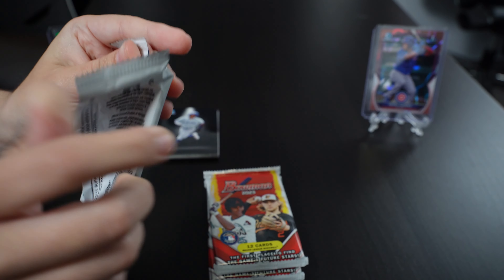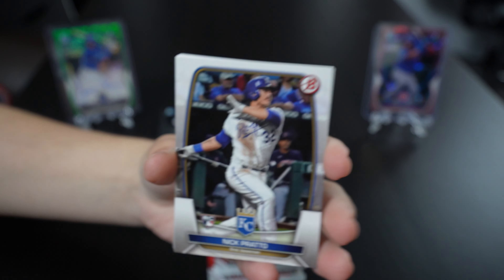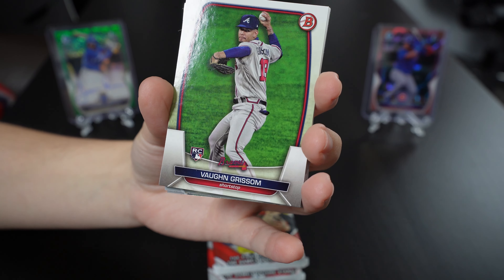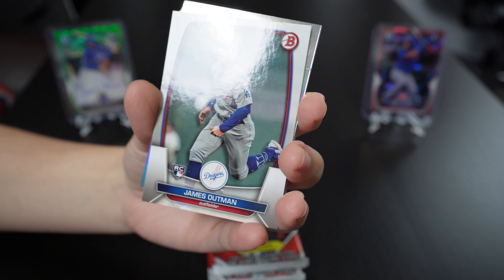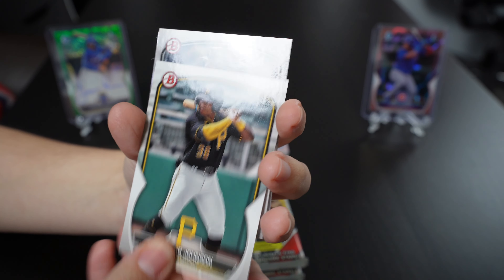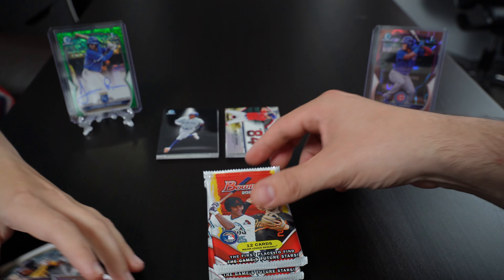Hot hands, hot hands — watch out for these hot hands! Let's see: Oscar Gonzalez, Von Grissom, Logan Webb, James Outman — there's a prospects insert. This box is moving slow, let's see if it starts picking up in the last three packs. There's got to be fire somewhere.